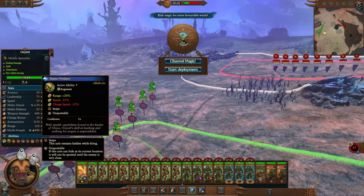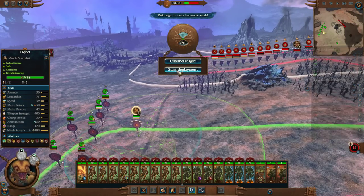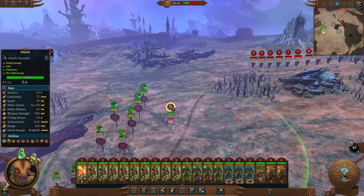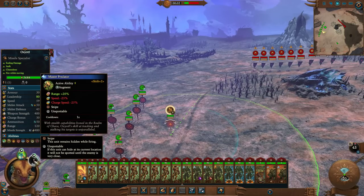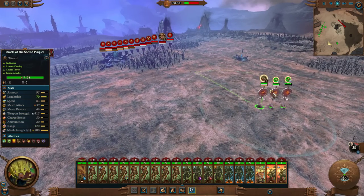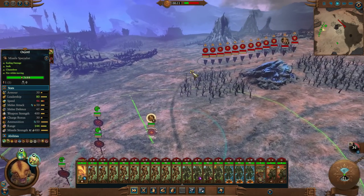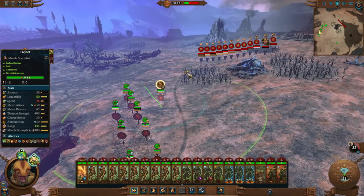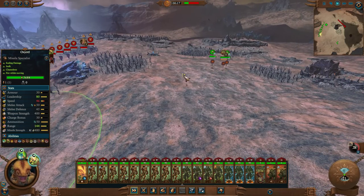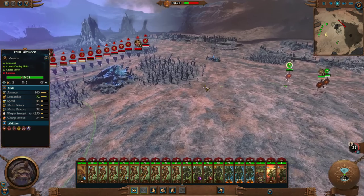Oh wait, Oxyodal does have Snipe! Right, right — we can use that at the start because we're the attacker here. We need Snipe. Now the first thing we need to do is waste those Soul Grinder ammo. If we're using Snipe and shooting at them, they'll probably rush at these three guys here, so I might actually need to withdraw them from the battlefield. Let's firstly get rid of that ammunition.